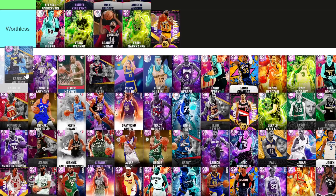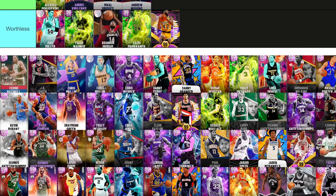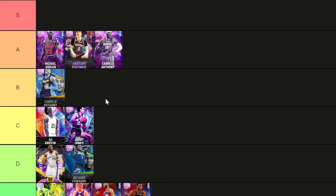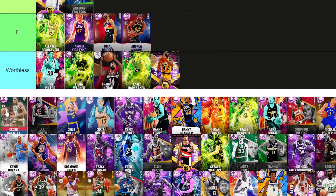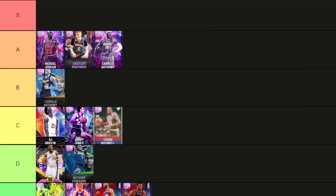Carmelo Anthony — I'm going to put one Melo in B and this one in A. This Melo could get moved up because he's a really good card. All endgame cards are really good in this game. Cedric Maxwell — C tier, I stand by that. That base three, he just feels different, unbelievable player build. Mikal Bridges has to go into that AK tier — AK might get moved down. RJ Barrett is so much better than those guys.